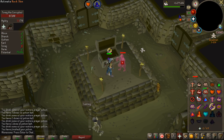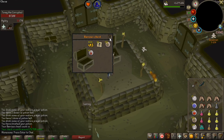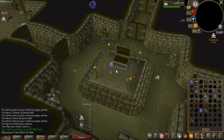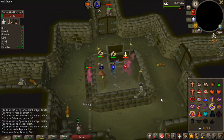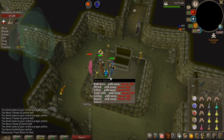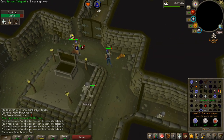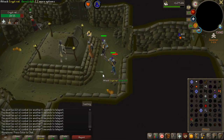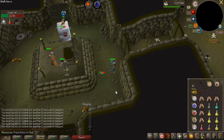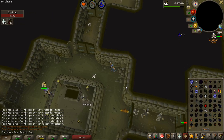Here we go - the first barrows chest for the account, imagine if I get something now. Oh white berries - okay, that is obviously something they added to the drop table in Deadman Mode. I actually saw Odablock coming here to PK at barrows, so that is pretty scary. I'm going to loot now and try to teleport out as soon as I can, hopefully I don't get attacked by that PK. Okay that guy's getting attacked - I'm probably fine here, just have to get out of combat. Yep, I'm all good.